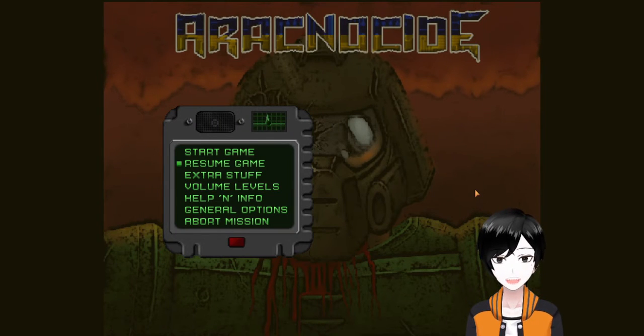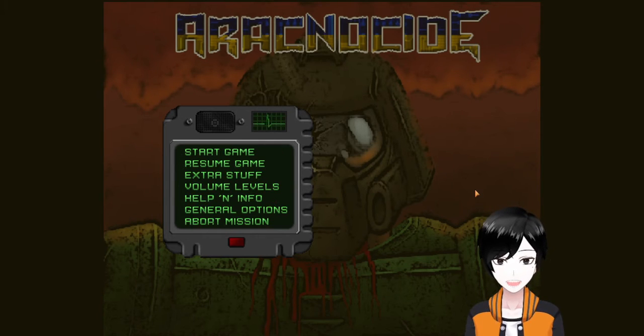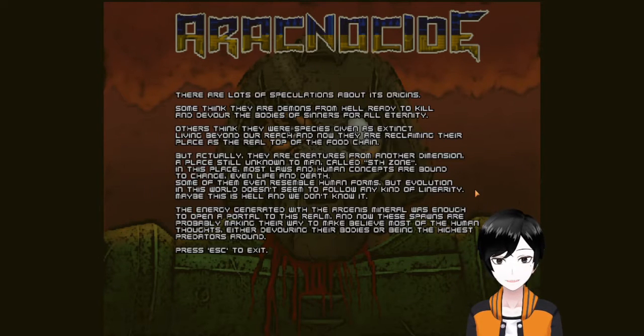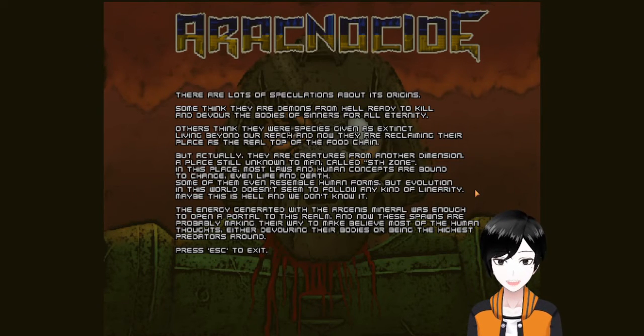Before we get into the game itself, there's something I want to discuss that I also didn't show off in my Revolution playthrough. If you come to the Help and Info option, you have bios for all the characters and the backstory. You can just pause and read it. There's also lore for the spiders — I'm actually playing this mod kind of as it was intended.